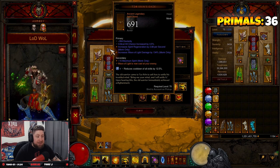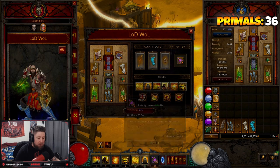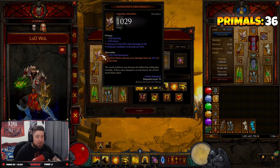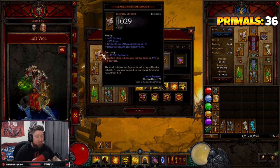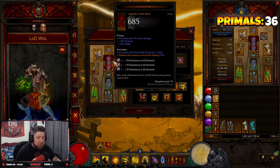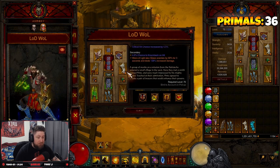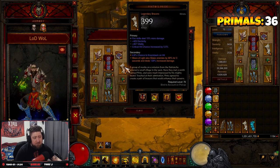The helmet is Tao's Kren's Gaze — Wave of Light is now cast at your enemy. All of our damage comes from Wave of Light. We have the Lef'r Biv Solo Quai — Cyclone Strike reduces our damage taken by 44%, and you cast this every five seconds. Then we have Saint Archu's Gauge for a shield every time we kill. Cinder Coat gives even more fire damage and reduces the cost of fire skills, which is Wave of Light.